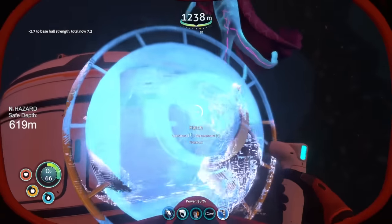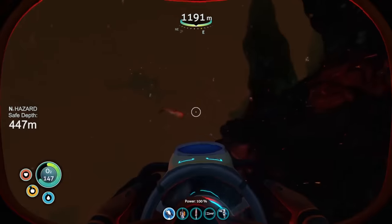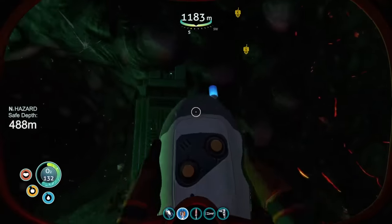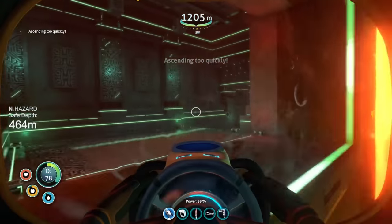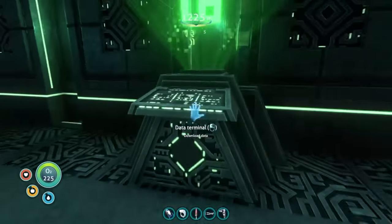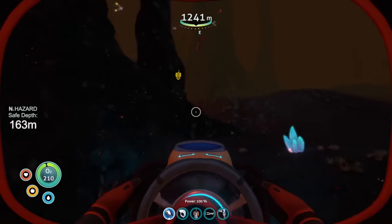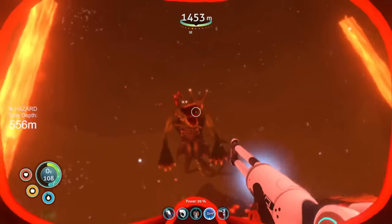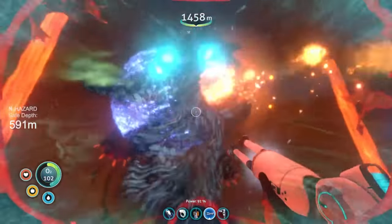After upgrading the suit and building a few more bases, I set off for the lava castle. Both sea dragon leviathans in the inactive lava zone spotted me from a mile away and gave a pretty good chase. Luckily, I made it inside before any of them got close enough to finish me off. I grabbed as much kyanite and sulfur as possible and swam into the alien thermal plant. Inside, I grabbed the blue tablet, learned the ion battery recipes, and opened up the portal back to the surface. With only one last place to explore, I stocked up on supplies and headed down to the primary containment facility. The sea dragon outside the building made a beeline for me, but the stasis rifle stopped him dead in his tracks. Seriously, the stasis rifle was the real star of this run.